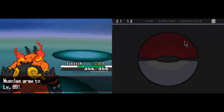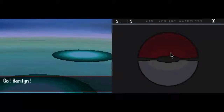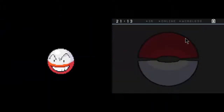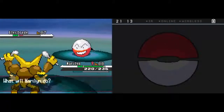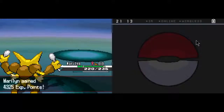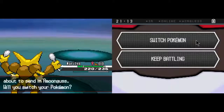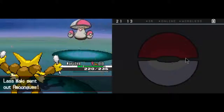Muscles dinged, level 89! There's an Electrode - I think Maryland can handle an Electrode as long as it doesn't explode, that would suck. Electrode is the fastest Pokemon in Generation 1, so it will almost certainly outspeed me - or maybe it's EV trained in speed or has high IVs, I don't know. Why does Electrode have Gyro Ball? Electrode is the fastest Pokemon in Generation 1 - why does it have Gyro Ball, a move that increases in power the slower you are compared to your opponent? That's an Amoonguss - Maryland can handle Amoonguss fairly easily.